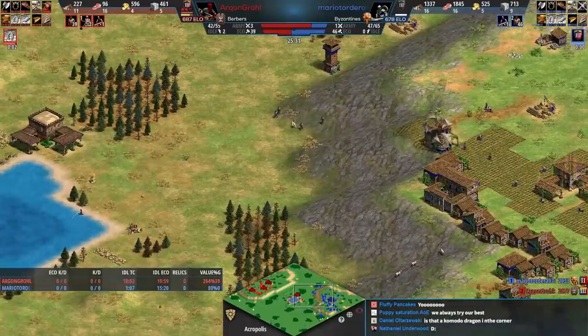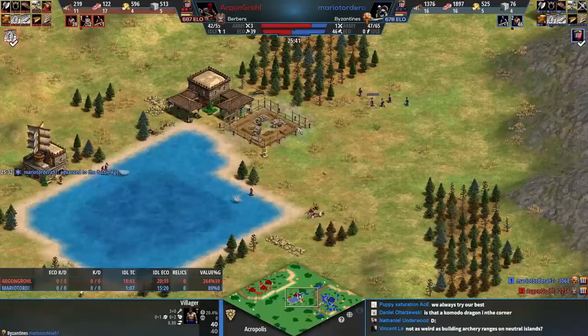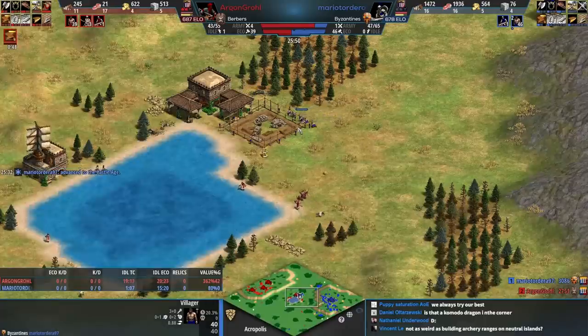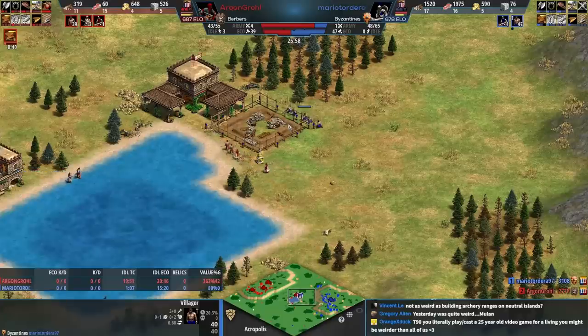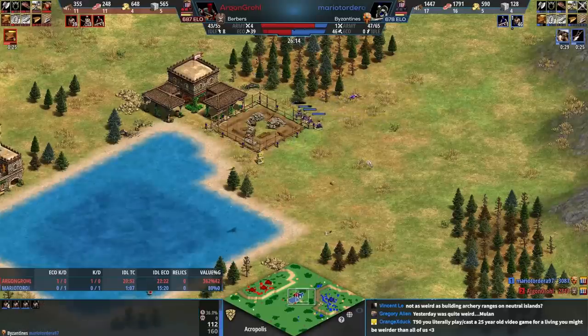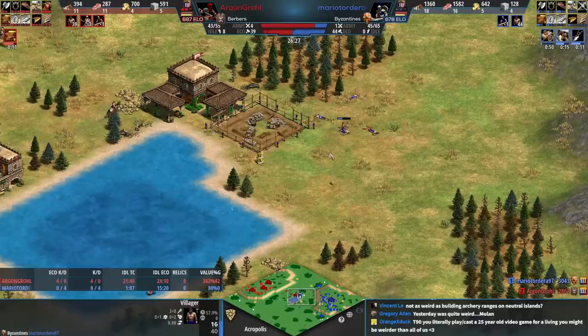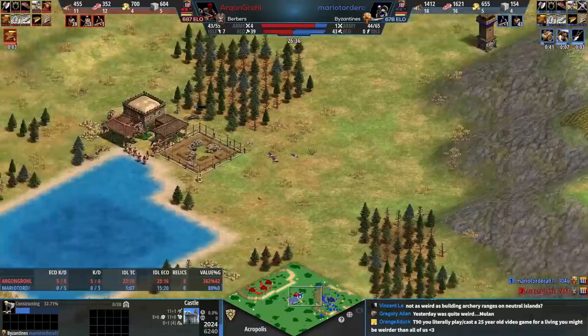I think blue's going to drop a castle here. Does blue know there's a town center in the middle? Red now garrisons — great awareness from red. Blue, you might want to cancel that one. Hey Mario, there's a town center there and they're shooting you right now. That's not good — the castle gets denied at 30 percent.